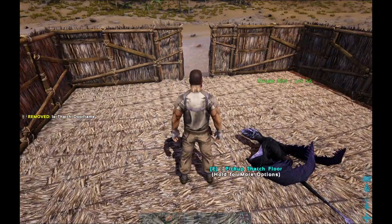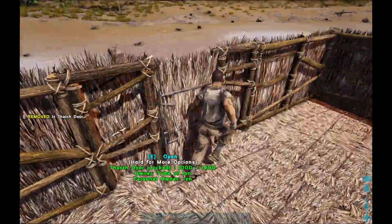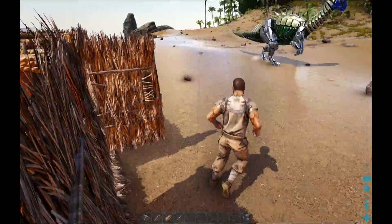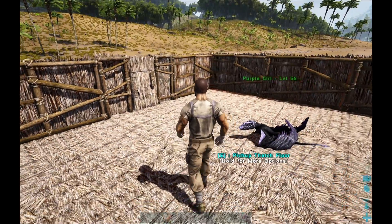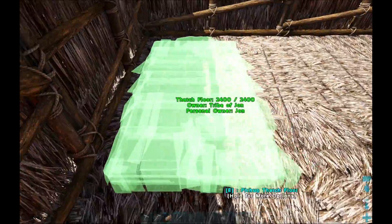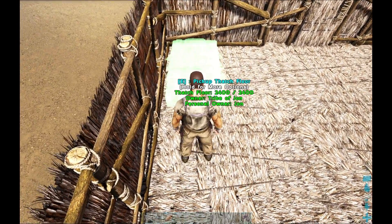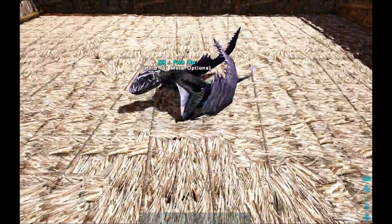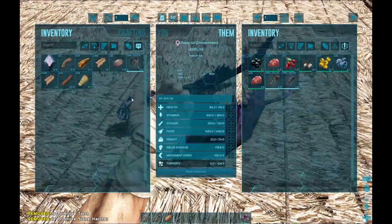I want this to be multiple walls high, but this will do for now. These structures I'm using are not S+, by the way - I'm going completely raw. We'll put the respawn bed right there. So this is our respawn bed - if we die, this is where we respawn. Sound good to you, Purple Girl? Yeah, I think that sounds good.